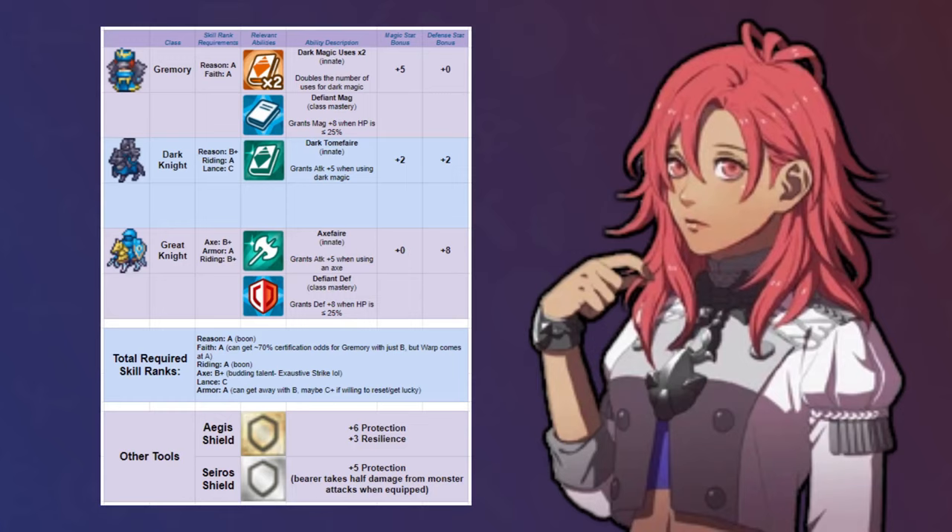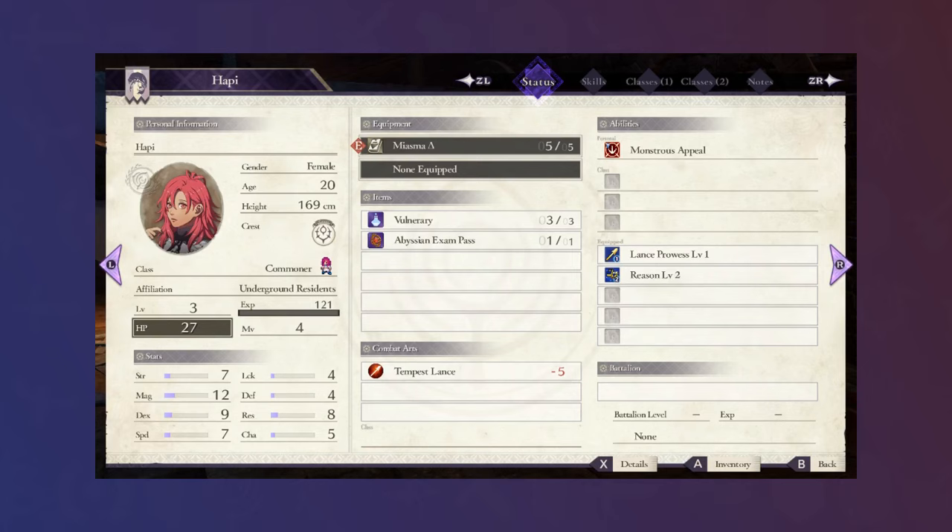Defense-stacking Hapi so she tanks every enemy, while also magic-stacking so she maintains productive enemy phases. To do this, we will need Hapi to certify for Gremory, Dark Knight, and Great Knight. And of course, it couldn't hurt to get a Faith rank for Warp while we're at it.